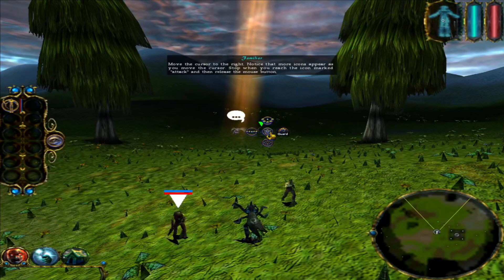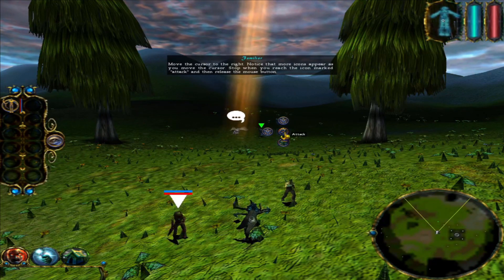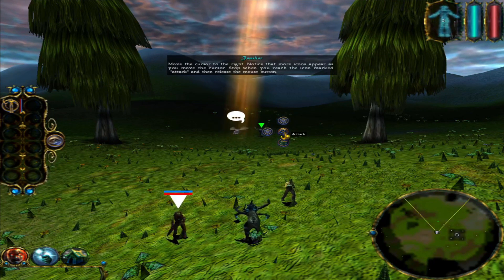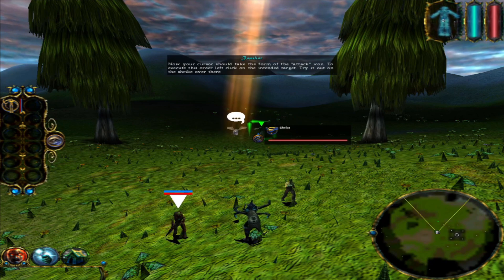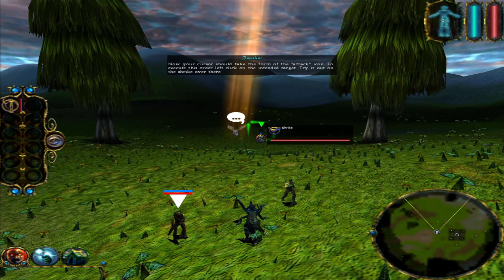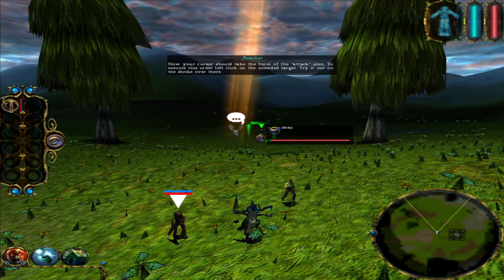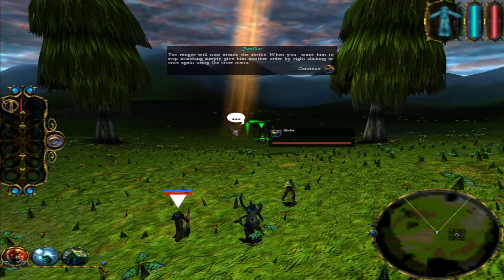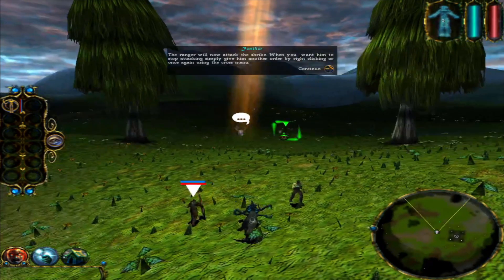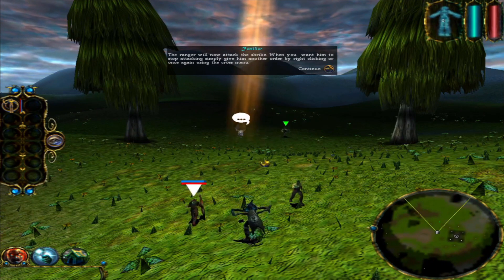Select the Ranger by left clicking on him. Now that you have the Ranger selected, press and hold down the right mouse button. This will bring up four icons arranged in a cross shape. Don't let go yet. Move the cursor to the right. Notice that more icons appear as you move the cursor. Stop when you reach the icon marked attack and then release the mouse button. Now your cursor should take the form of the attack icon. To execute this order, left click on the intended target. Try it out on the Shrike over there. The Ranger will now attack the Shrike. When you want him to stop attacking, simply give him another order by right clicking or once again using the cross menu.